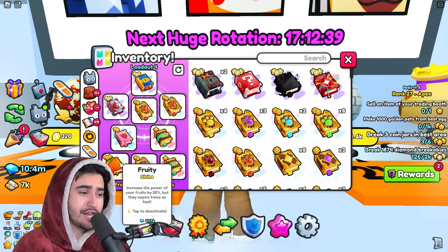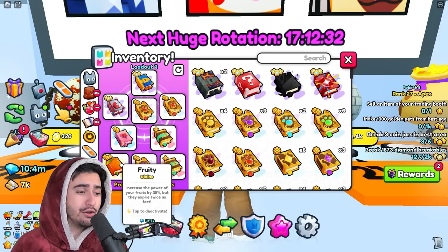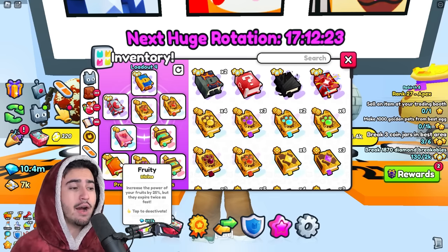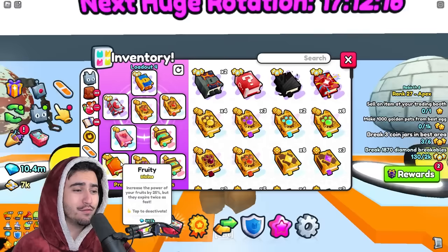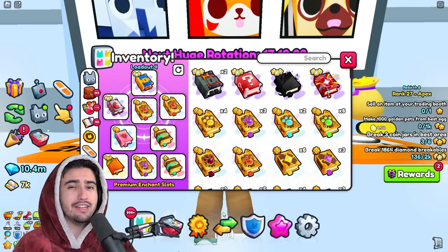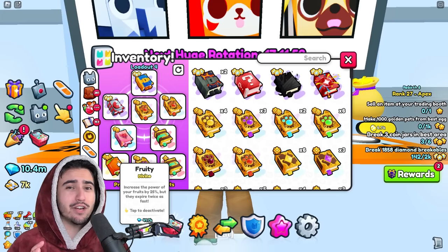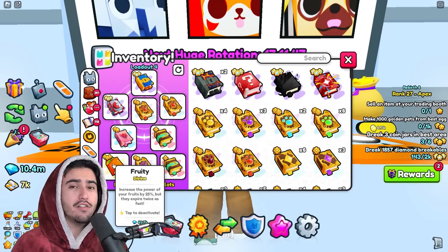Next up we have the fruity enchant. What the fruity enchant does is actually increases the power of all your fruits by 25%, but it does make the fruits expire faster. The fruit mastery is extremely expensive, but if you can max it out, it's going to be extremely beneficial for this event specifically. On this account I actually don't have level 100, but I do have level 90, so I can at least equip 100 fruits at a time. Being able to use 100 fruits at a time and use this fruity enchant is going to give you a ton of boosts.